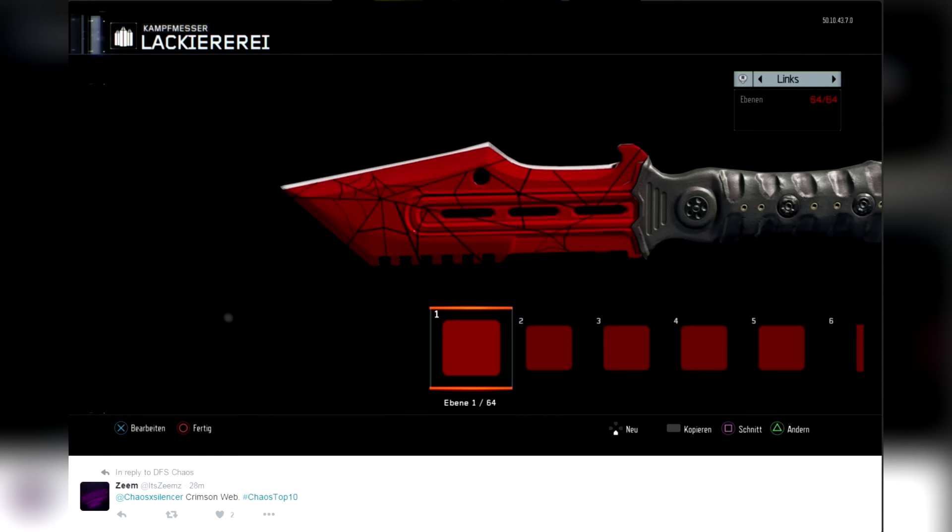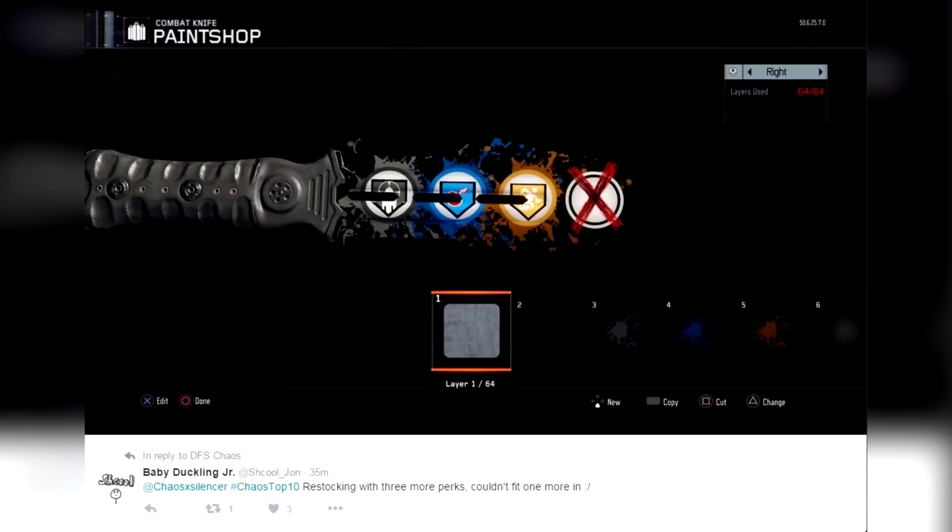Coming in at number 4, from baby_duckling_jr — best Twitter name so far. 'Restocking with three more perks, couldn't fit one more in.' I love it. He's got his perks and then the last one is X'd out because he couldn't get it in the tip. 64 out of 64 layers. Very vibrant — I love the red, the gold, the blue, and then the gray to boot. He could have gone with green too, that would've been cool. Very very cool how it kind of just fades off into the darkness.